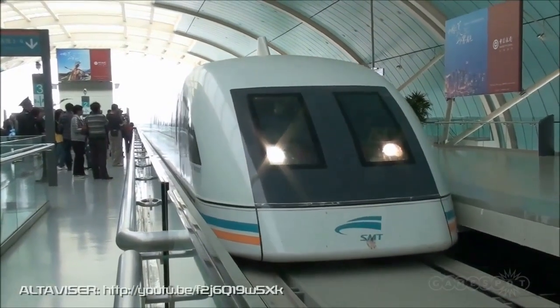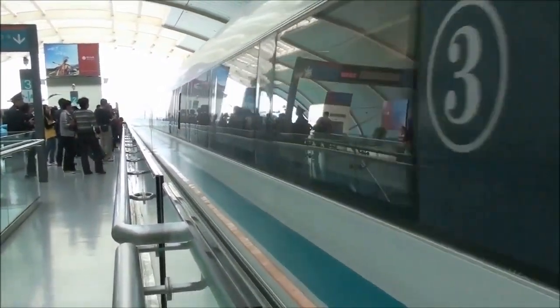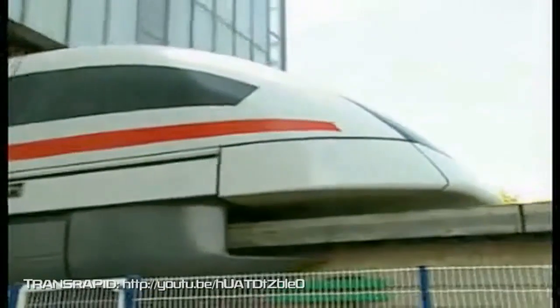Magnetic levitation, or maglev, is a real thing — it's used to levitate trains a few inches above the track, called a guideway, using magnets to create both lift and thrust. However, I don't remember seeing any guideways in Deus Ex: Human Revolution, and last time I checked, Jensen is not a train.